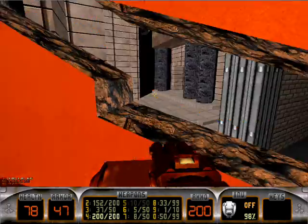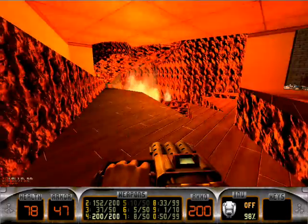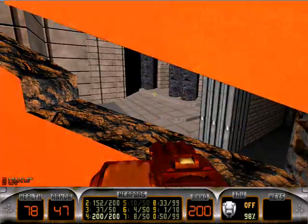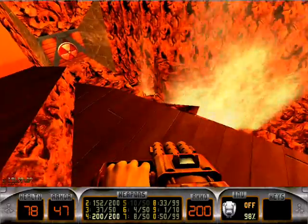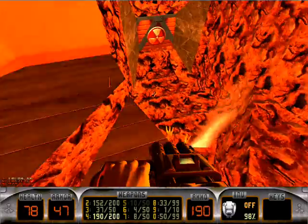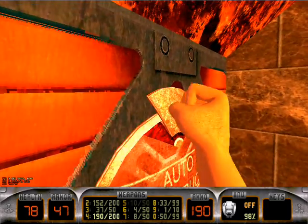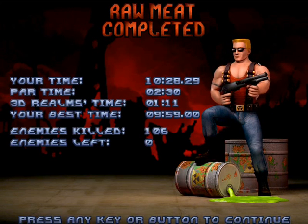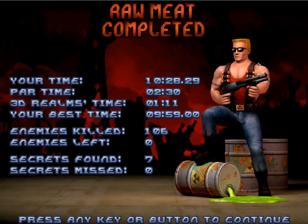If you look out here, you'll actually see that... he didn't die the first time? Whatever. Really? Just die. Anyways, that's the end of Raw Meat. A difficult opening map, for sure — it's pretty painful. I mean, they give you a Devastator as your first weapon, so that really should say something about the rest of the episode. It's gonna hurt, but I think we can manage.